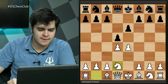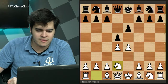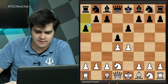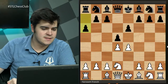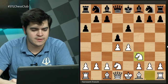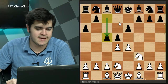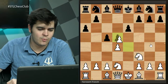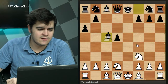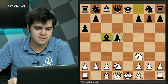Let's start with a6 — the Modern System. White plays normally with Ngf3 and black strikes in the center with c5. This c5 push is very common and we'll see it in most variations. White takes on d5, the pawn recaptures, then white can take on c5 giving black an isolated queen's pawn. Normally this is a disadvantage but it's early enough that it's hard to tell.